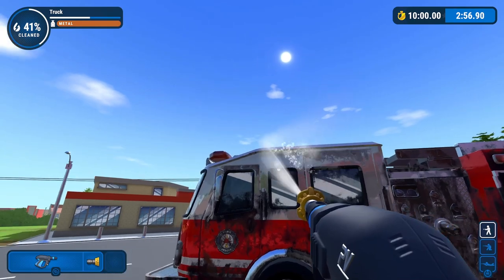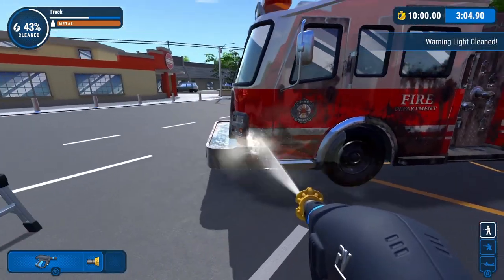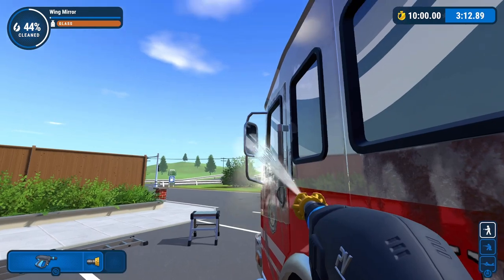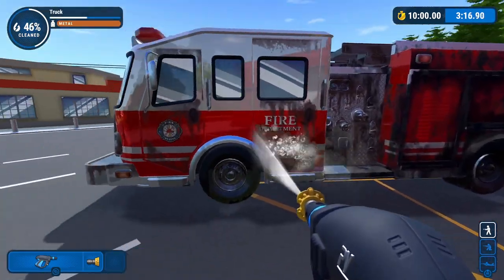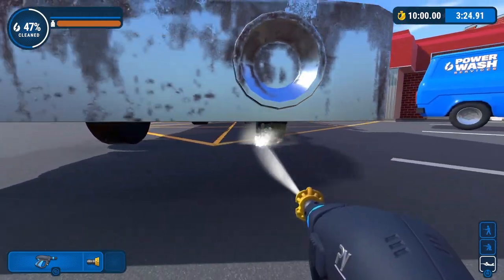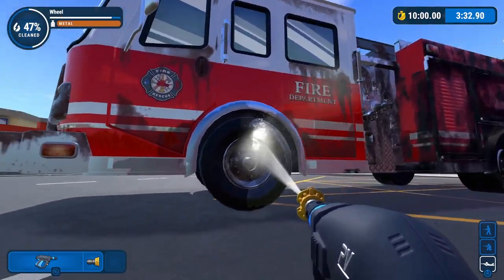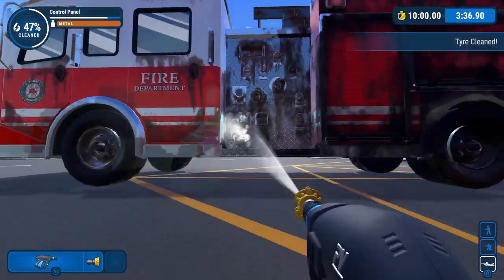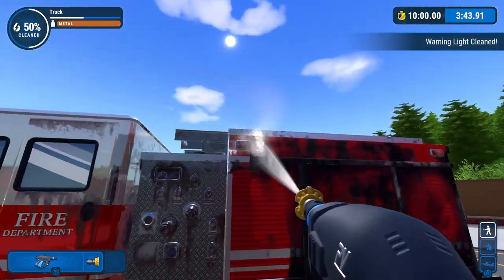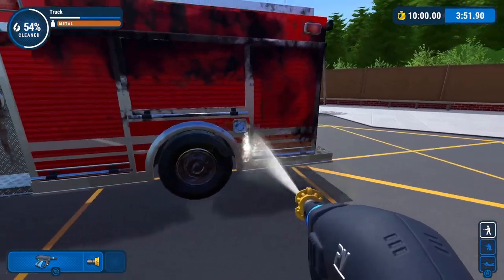Now I decided since I had done the front, I was just going to hop down and start working my way around from one side, around the back, and then up the other side. I hit that front turn signal indicator. While I'm getting the surface dirt, I'm going to make sure I get both sides of the mirror clean, all four tires completely clean, all the windows, all the surface dirt off everything, the two side mirrors, any turn signal indicators, and the tires.